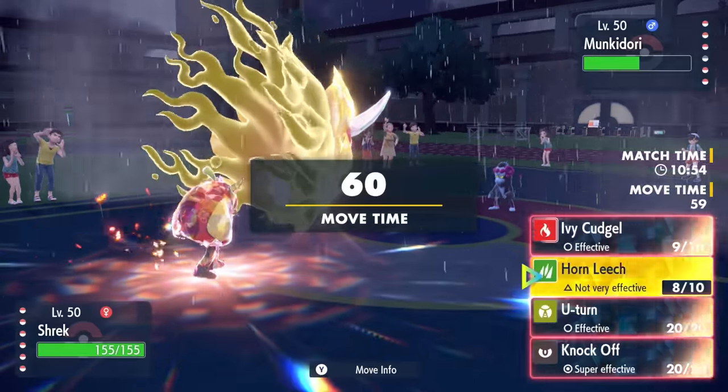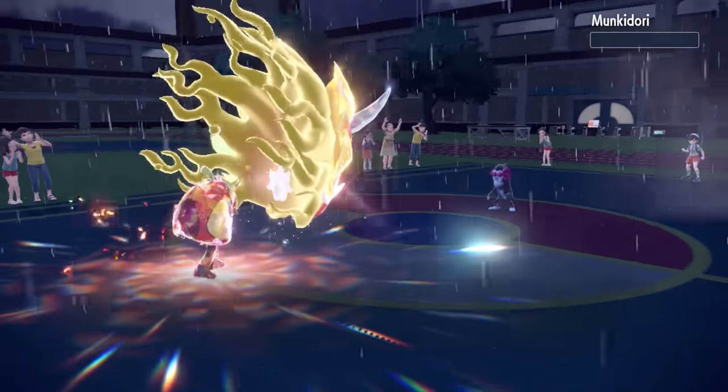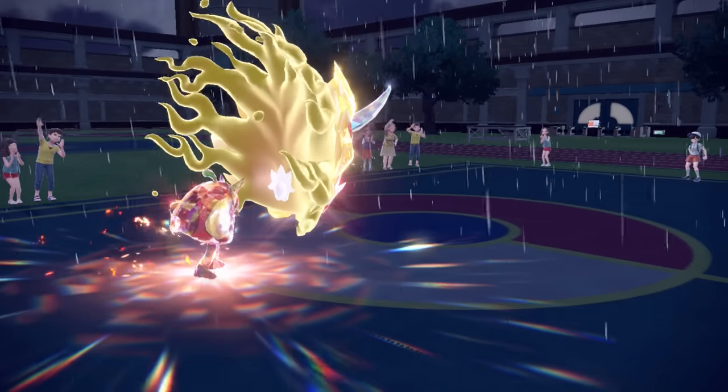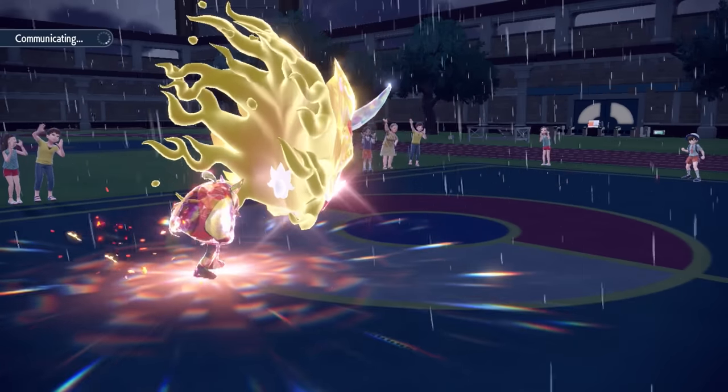Ogerpon is honestly super quick — it has really good speed and attack, and honestly kind of decent defenses all around. So a knockoff is going to be enough to take care of the Monkey Dory. It didn't get to do any of its crazy monkey shenanigans, but we got rid of its choice specs.